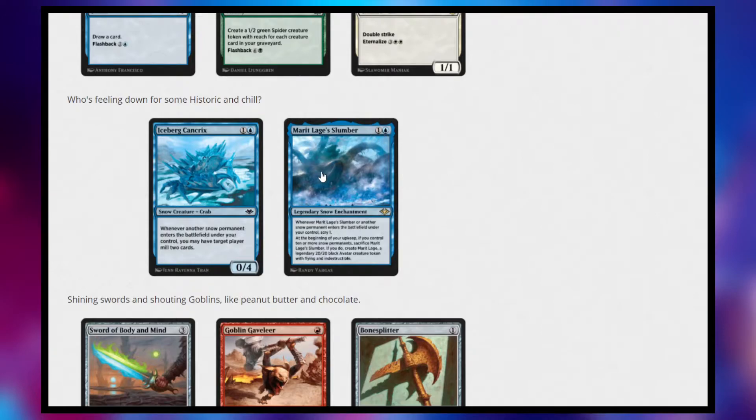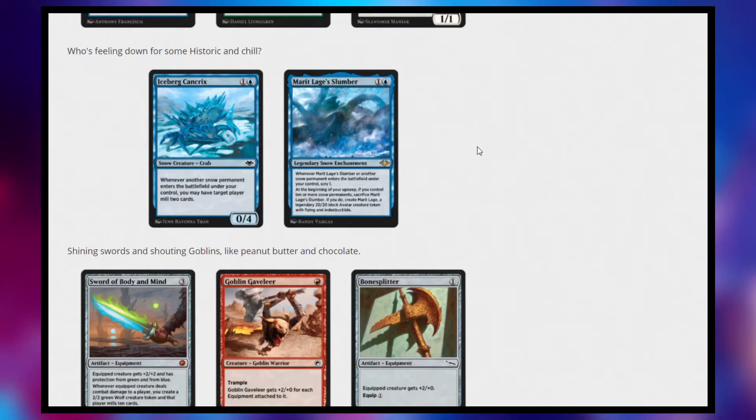Next, we have Merith Lage's Slumber — a 2-cost blue legendary snow enchantment. Whenever Merith Lage's Slumber or another snow permanent enters the battlefield under your control, scry one. Instantly we have a reason to play snow — play a land, scry one, not bad. And then at the beginning of your upkeep, if you control ten or more snow permanents, sacrifice Merith Lage's Slumber and create a 20/20 black avatar creature token with flying and indestructible. This is enough of a reason to move your snow deck into Historic — it's a powerful win con that Historic needed.